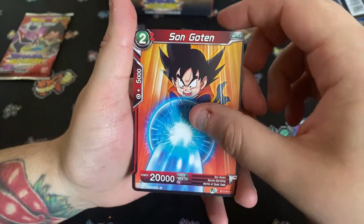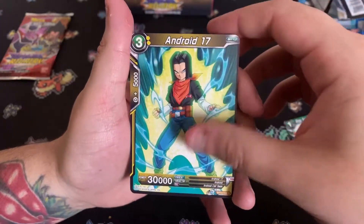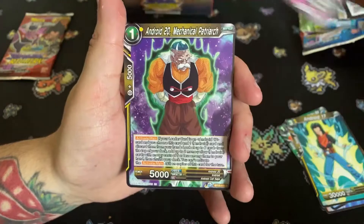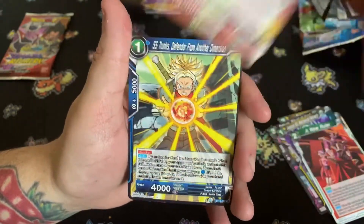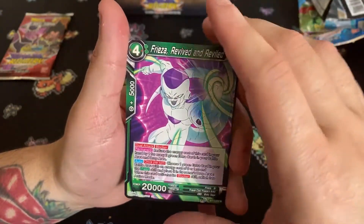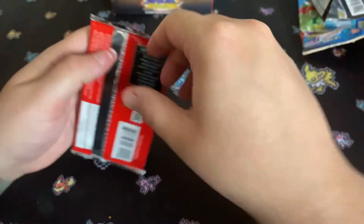Fourth pack: Son Goten, Wings Supporting the Master's Wish, Android 17 — just got an 18, now there's a 17 — Dabura Ritual at Hand, Android 20 Mechanical Patriarch, New Ruler, Supreme Kai of Time, Super Saiyan Trunks, Kabira the Besieger, and Frieza Revived and Reviled.